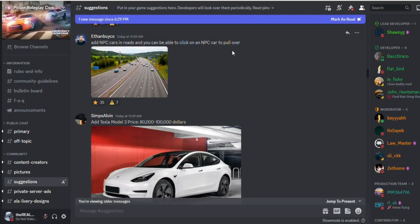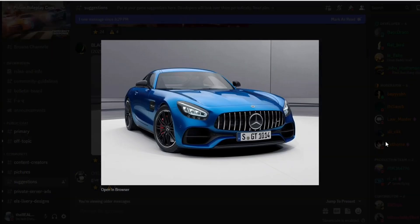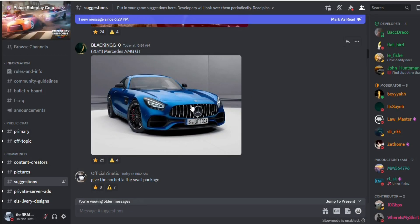Add NPC cars — be able to click on an NPC and pull them over. It would make the game pretty fun but I feel like it'd make it more like a simulator and not as good. But maybe they should just add NPC cars. Now we got this — it looks to be a 2021 Mercedes-AMG GT. It looks pretty good.